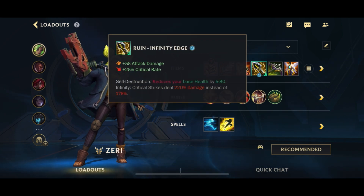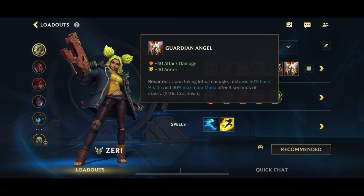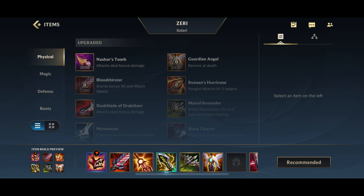After that we're going to go for the IE for the additional crit damage as well as the nice stats. And of course a small reminder for the Mortal Reminder as well as the Grievous Wounds. And finally to top it off we're going to go for a GA for the revive.